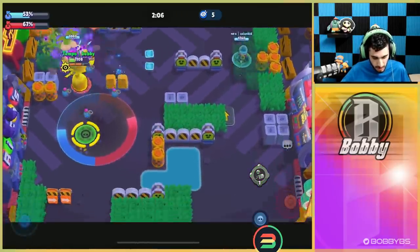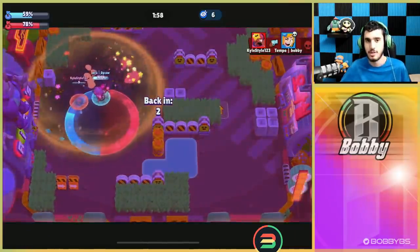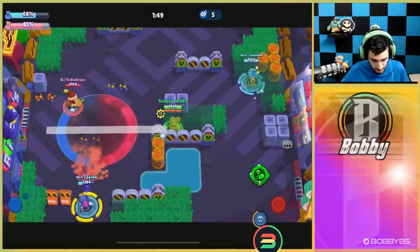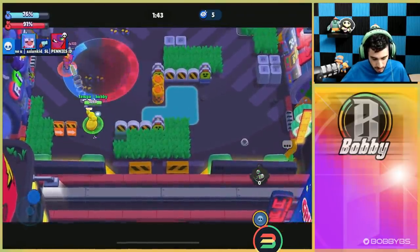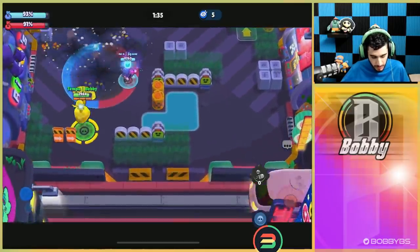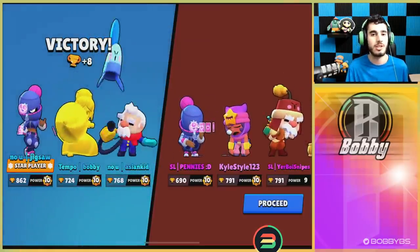Getting pushed back by Sandy but able to get the kill. Using my super to hold this down pretty well — we actually have the lead. They've captured the far hot zone so they're going for this one, which is scary. We use the missile shot to guarantee the kill and we're gaining the lead. We complete the hot zone, defend it, and get the comeback win — 100 to 93.